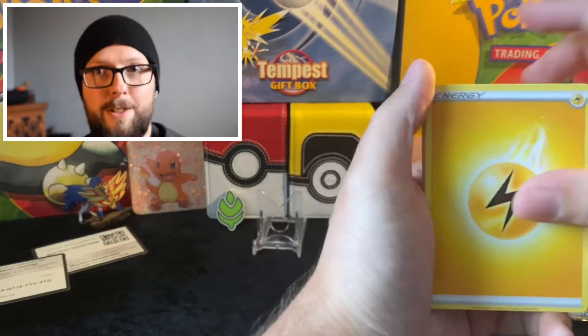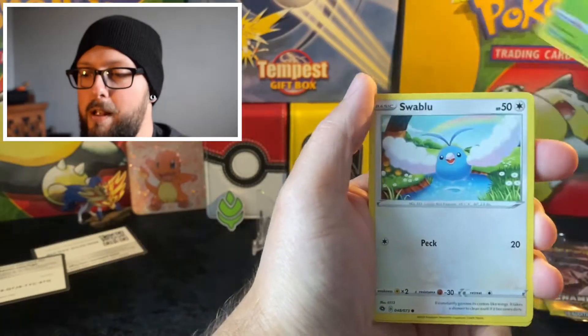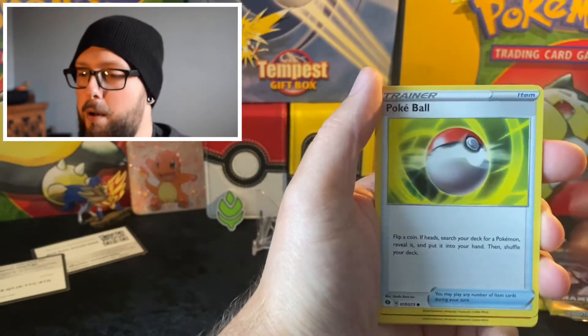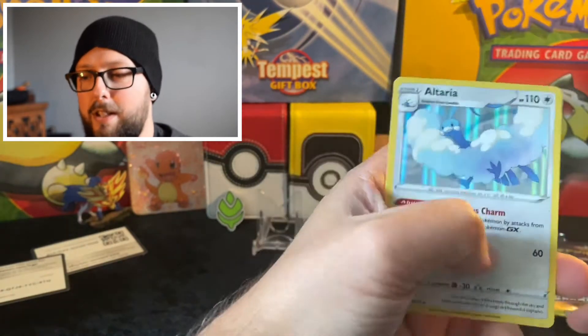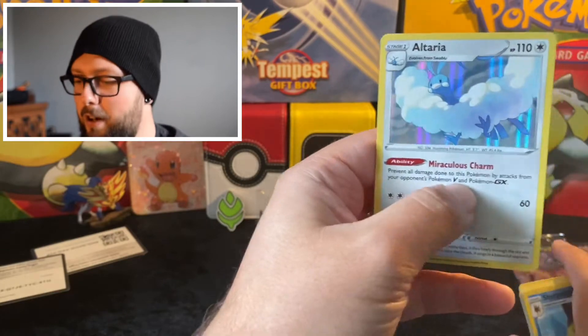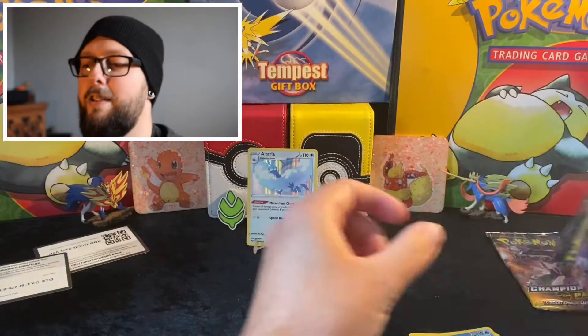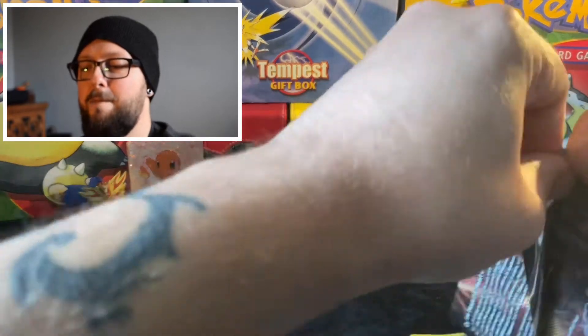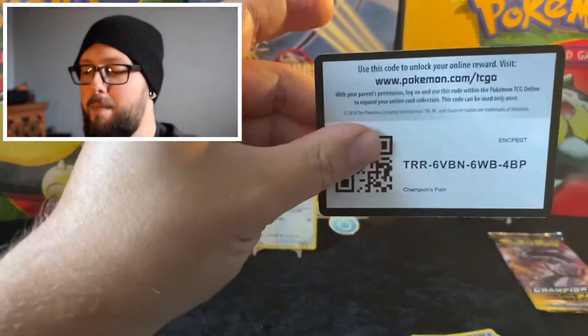Lightning energy, of course, Psychic energy, standard Rotom Bike, Sharpedo, Bede, Weedle, Swablu, Kakuna, Pokéball, Machop — and the reverse is Sharpedo, and the hollo is Arcanine. I think that's one of the harder hollos to actually pull, so not too shabby! It is good that you get a hollo out of each one of these.